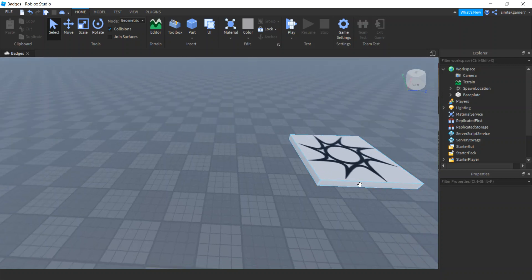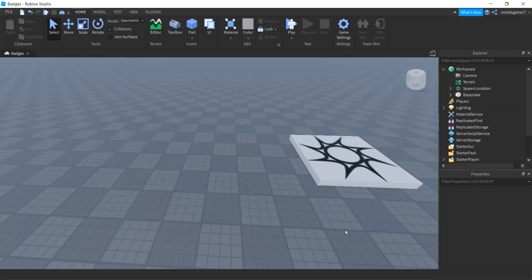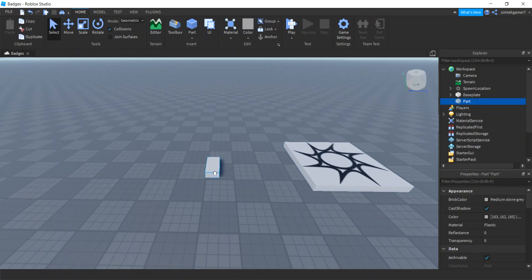Today I'm going to show you how to add badges to your game. I'm going to add two badges to this game — it's just a blank game called 'badges'. Save your game first if you're going to follow along. I'm going to add one for when you first join — it's going to be the Participation award — and then another one for finding a specific part.